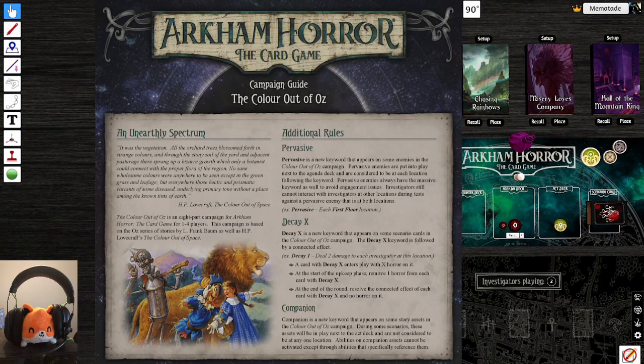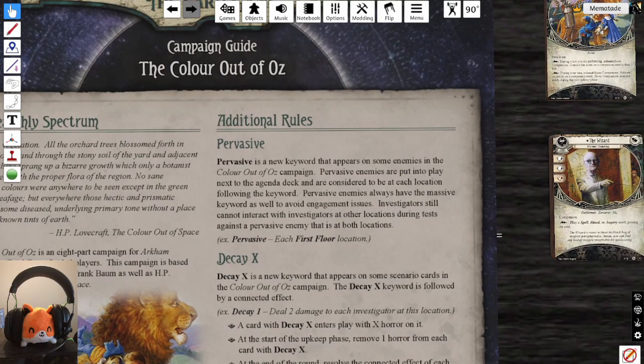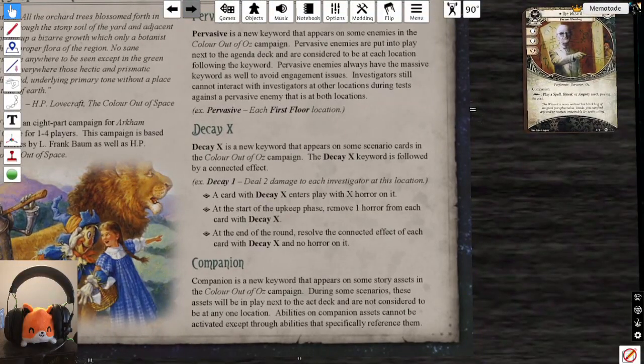The Color Out of Oz introduces a new keyword: Pervasive. Pervasive enemies are put into play next to the lead investigator and return to be at each location following the keyword. Pervasive enemies always have the Massive keyword as well to avoid engagement issues. Investigators still cannot interact with investigators at other locations during tests against pervasive enemies.